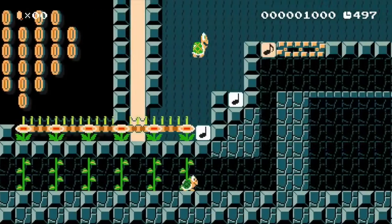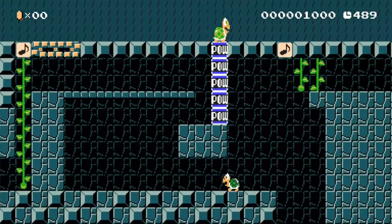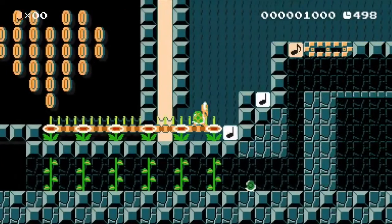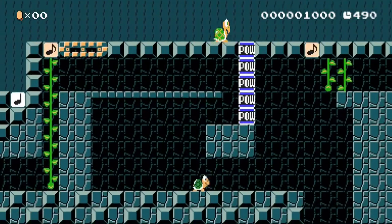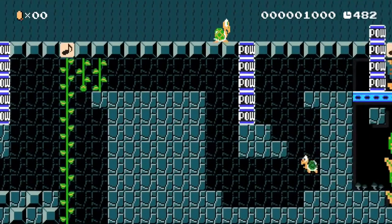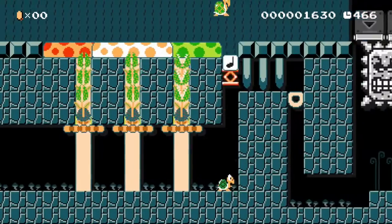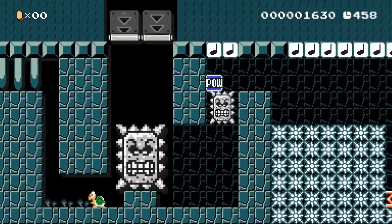I personally think I saved the best for last considering how good this level is. You're a Koopa, there's a bomb, there's a Koopa on top - you help each other to make it to the end. You drop stuff down so you can move on, and he drops stuff on you so you can continue.